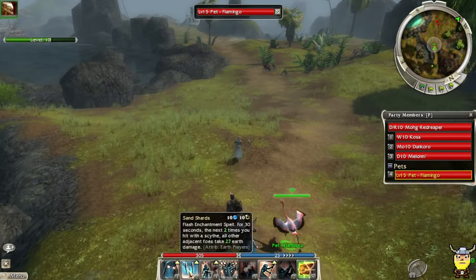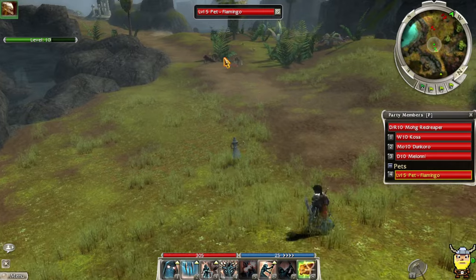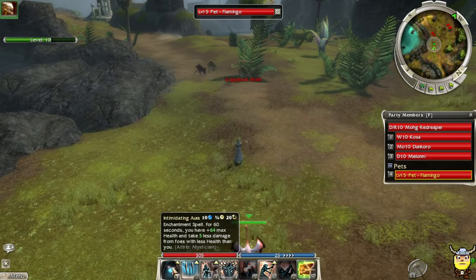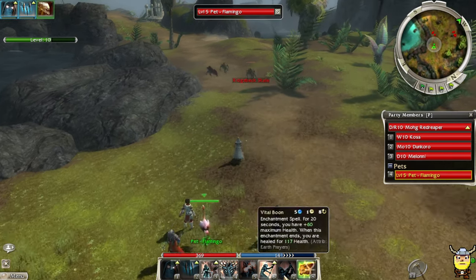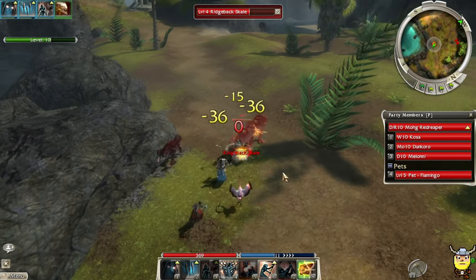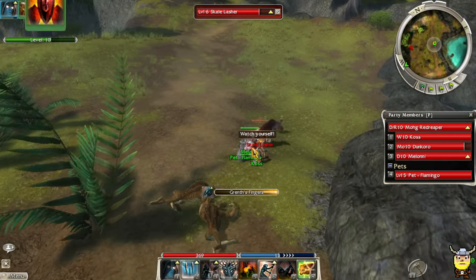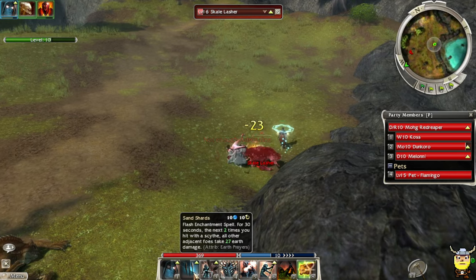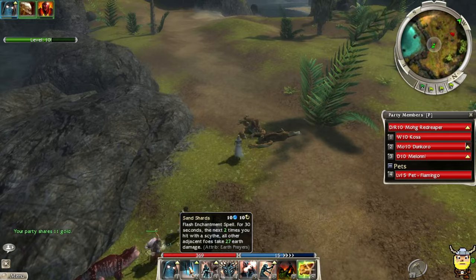We brought the flamingo anyway — he's only level five, we'll level him up. I'm interested in Sand Shards, let's try it out. We've got scale bounty so we're about to ruin some scales' day. I have quite a lot of healing with Intimidating Aura, Twin Moon Sweep, and Vital Boon — that's quite a lot of damage, and it's spammable with a 10-second cooldown, which isn't horrible.